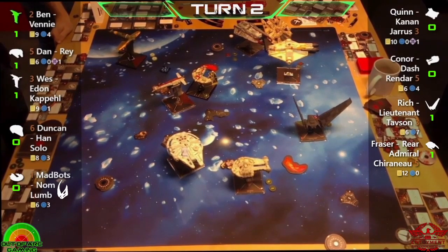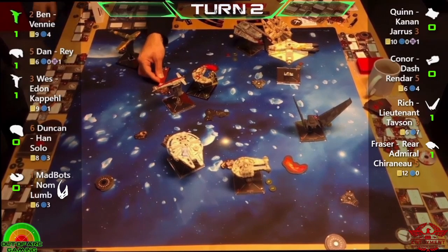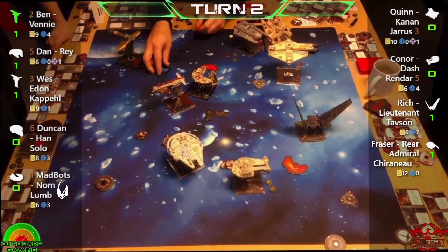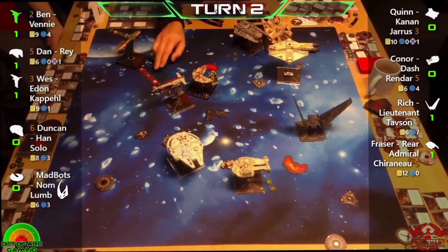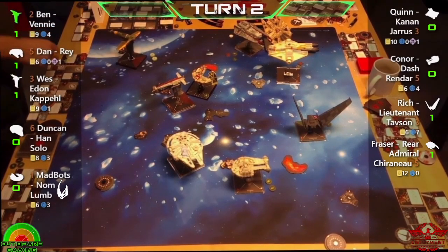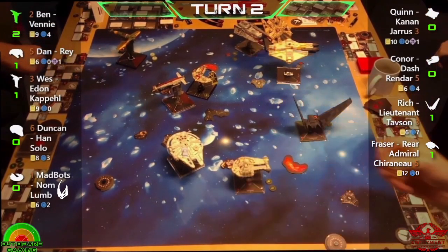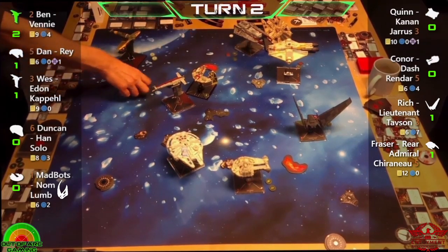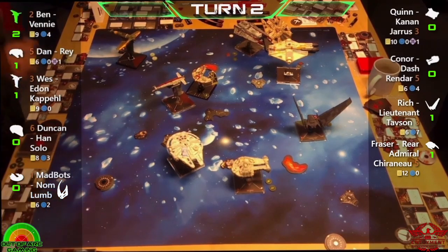I really like Grand Inquisitor — I used him in a tournament list a couple of events ago, just the idea of multiplying your actions. That's where he comes in handy. And there's another point for Ben because that seismic charge has hit both Wes and Mad Bots — great use of the seismic charge. Now pretty much everyone is going to get a chance to have a go at someone.